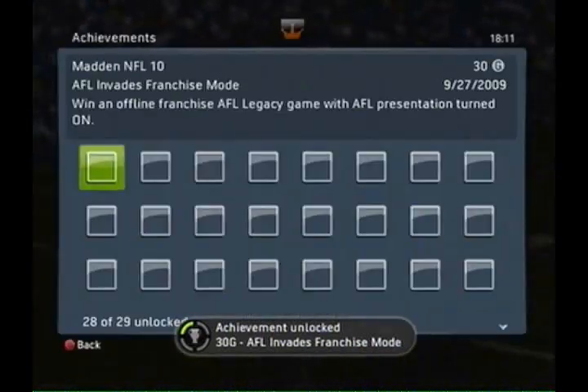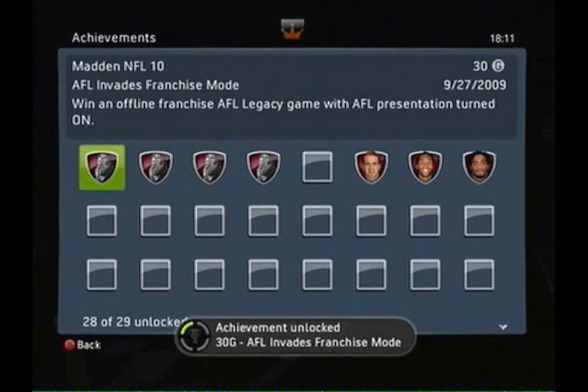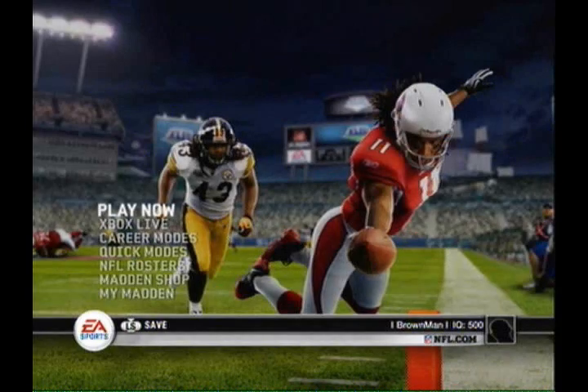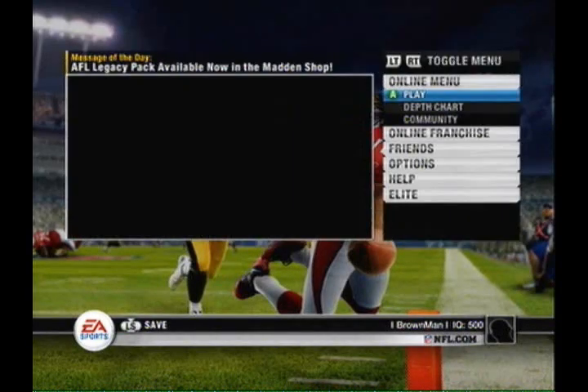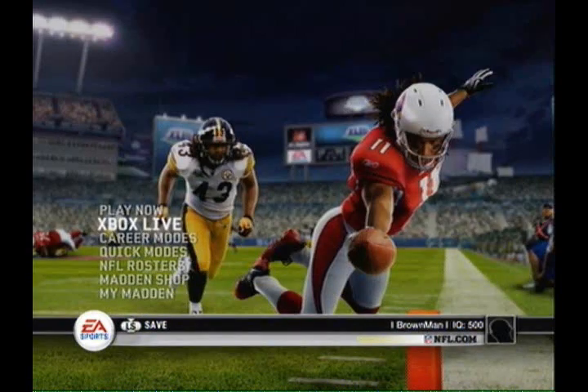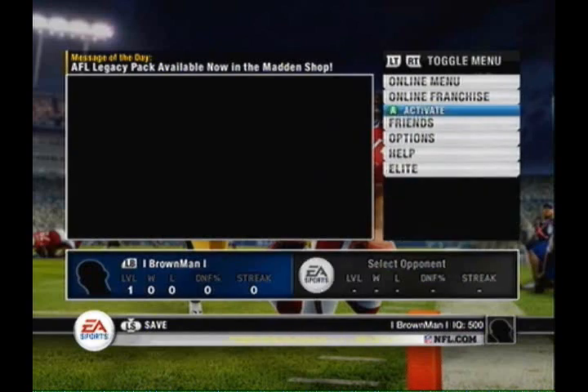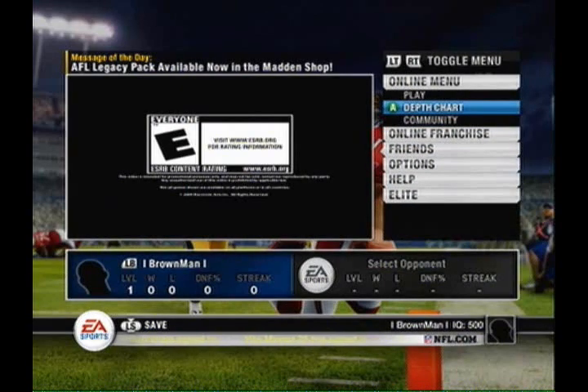I think the field goal one was actually the hardest achievement — everything else is pretty easy. I honestly didn't think I was going to do a recording for the other ones, but I caught the footage so why not. Alright, last one: 'AFL Goes Online,' which requires you to play an online game wearing AFL jerseys, five-minute quarters, All Pro — just like every single achievement in this game.